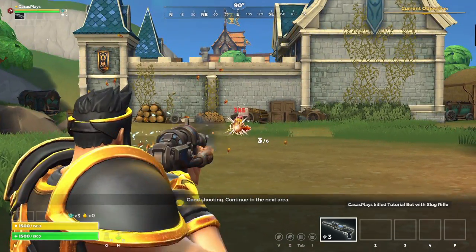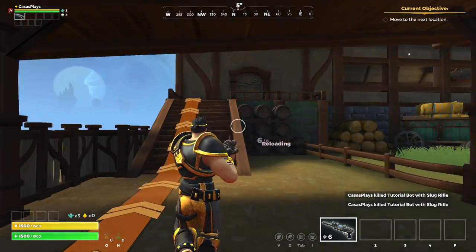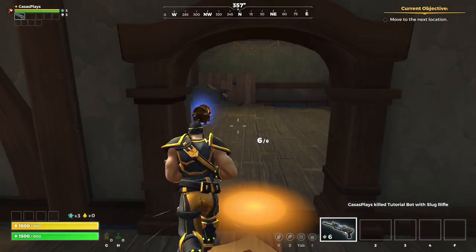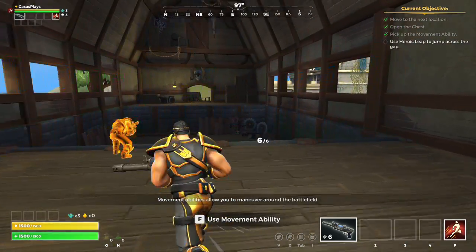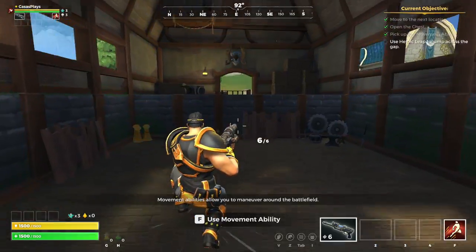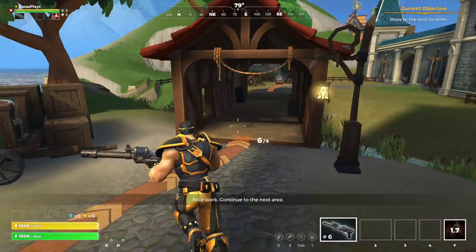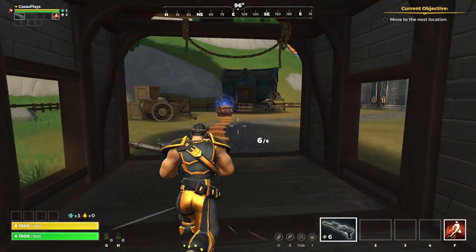I forget if you choose a class when you load in or if it automatically gives you one. Essentially there's a warrior, mage, and two other classes I believe. Please use hero abilities - they require a cooldown. Nice work, continue. We're just speeding through this tutorial real quick.